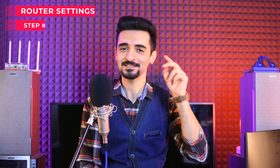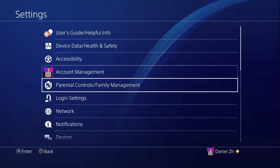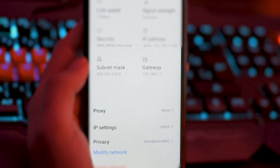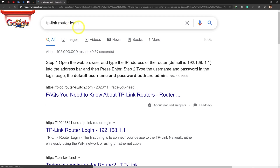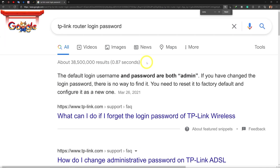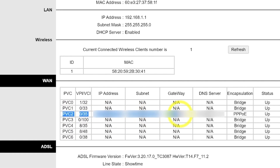Step 2: Router settings. First, you need to find your router's IP address. You can check your phone or console settings for the gateway while connected to the router. For most routers it's 192.168.1.1 or 192.168.0.1. If you can't find it, search your router model on Google. Then enter the IP in a browser — it will ask for a username and password, which is admin by default for most routers.